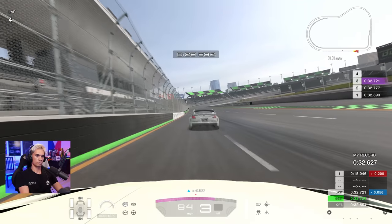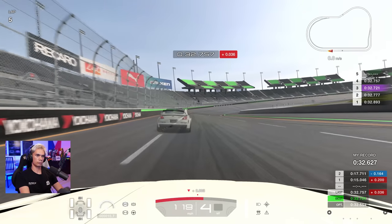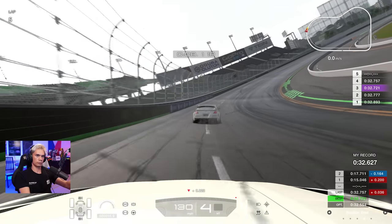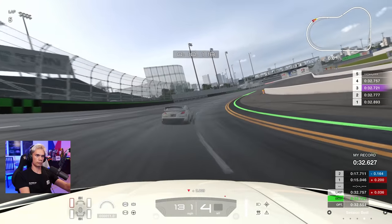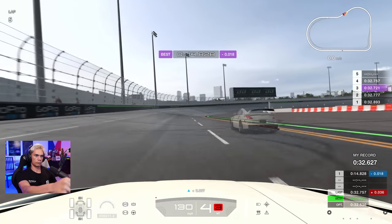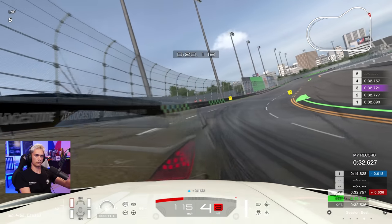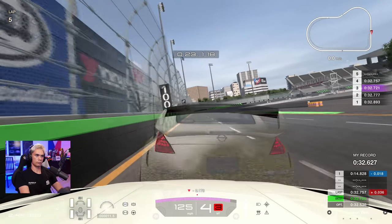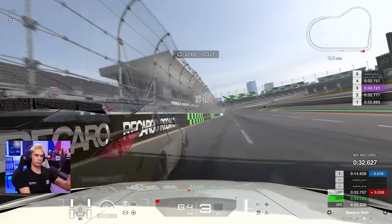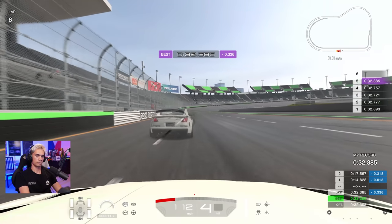We actually gain a lot here given the ghost hits the wall. It's not going to be an improvement because of the start of the lap, but we know we just need to not hit the wall on the exit of the final corner and we should improve. That's a much nicer exit of the final corner, getting closer to the apex of the left — the only left on the track. Right up behind the ghost, so we've definitely gained. Avoiding the wall on the exit: 32.385.